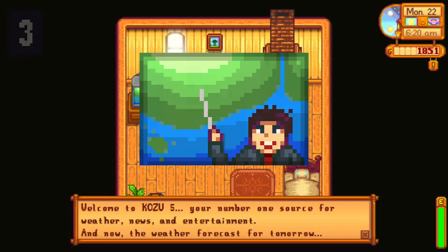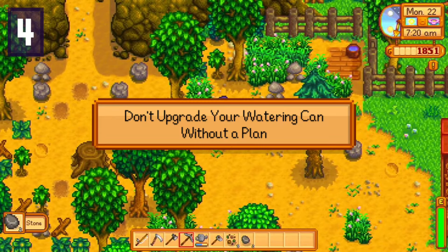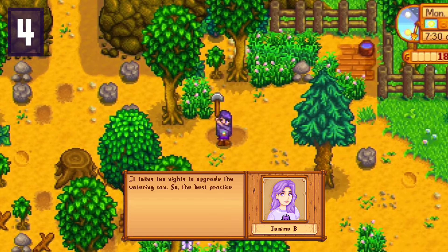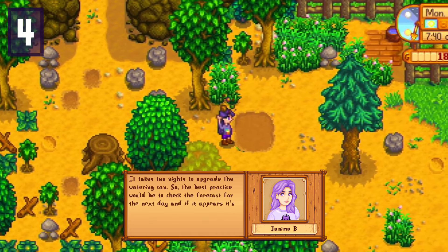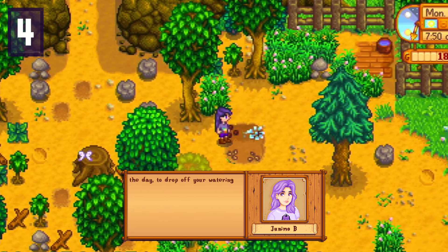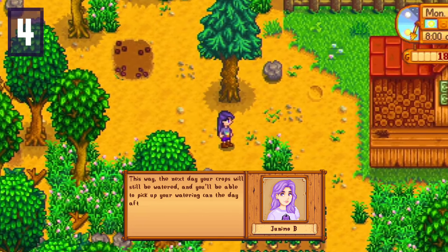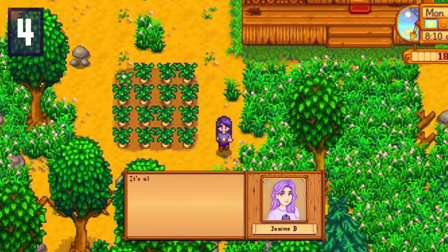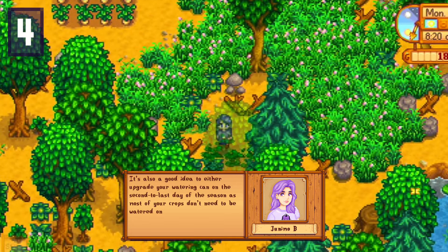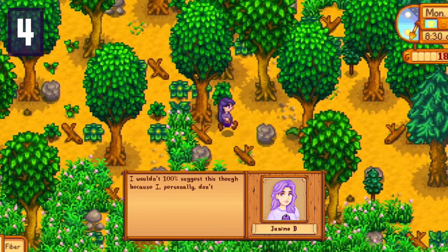The weather channel can also be super helpful, especially when looking to upgrade your watering can, which brings me to number four: do not try to upgrade your watering can when you don't have sprinklers yet and it's not forecasted to rain the next day. It takes two nights to upgrade, so the best practice is to check the forecast and if it's going to rain, water all your crops for the day and then head to Clint before he closes to drop off the watering can. The next day your crops will still be watered, and you can pick it up the day after.